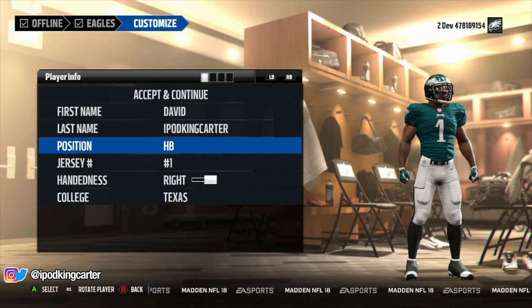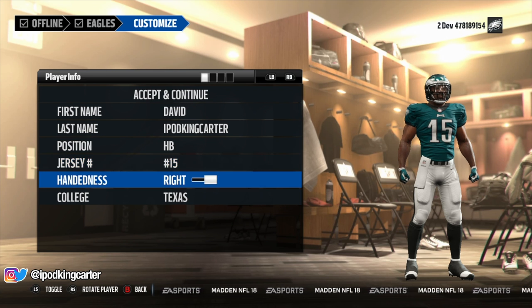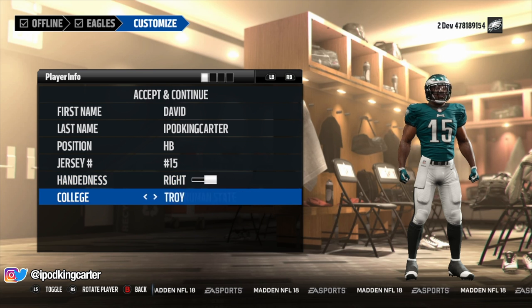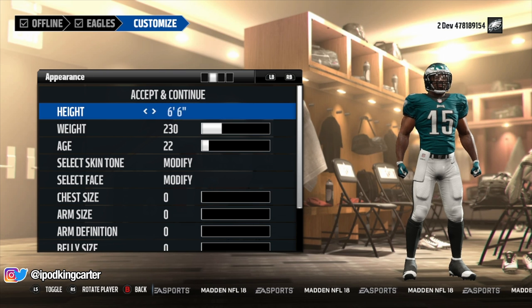Of course he's going to be a halfback. I will be using a retired number for the Eagles — big up — but I love the number 15 man, I'm sorry, I just have to use it. My handedness will be right, and of course you guys know, even though this ain't really a football college, y'all know I gotta come out of Villanova man. That's like standard for when I create my players.